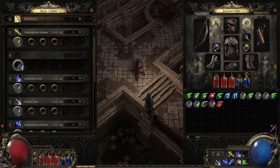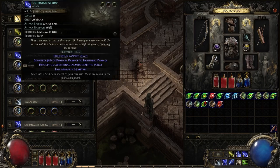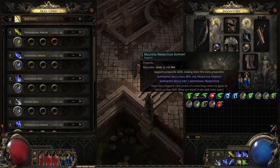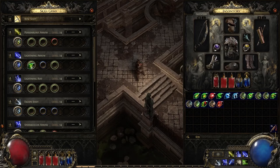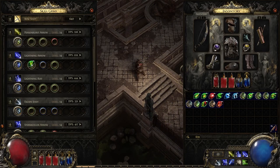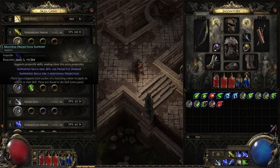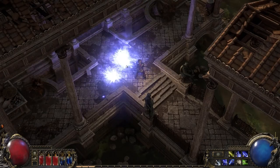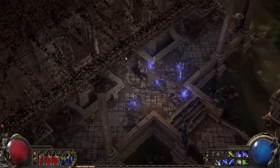Now if I really want to enhance this combo, there are a couple of things I could do using our support gem system. Skills in Path of Exile are granted by items called skill gems. Each skill gem has coloured sockets in it, and these sockets are for other items called support gems. Support gems modify your skills, and it's where a huge amount of the customisation of your character comes from. First I'm going to take this multiple projectile support gem. I could add it to my lightning arrow and it would fire multiple arrows, increasing the number of targets I can hit, but that isn't the effect that I'm after.